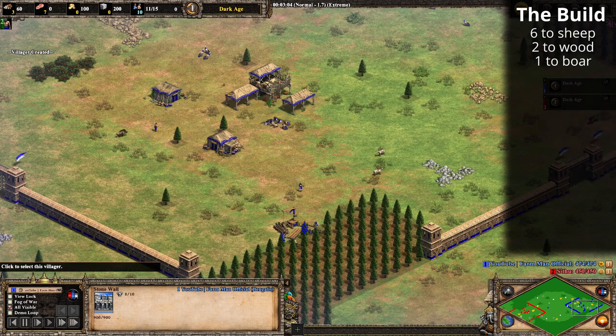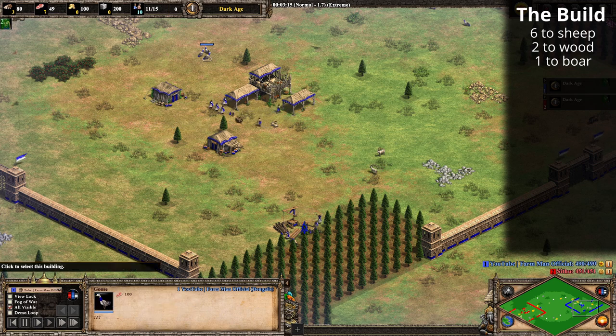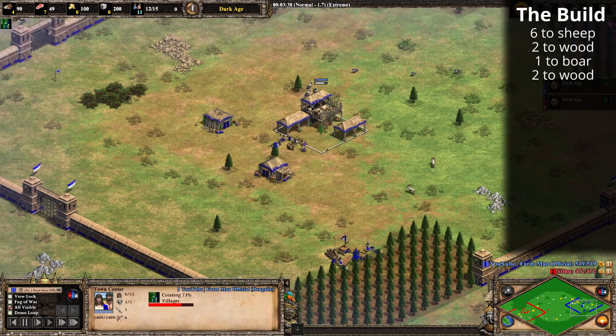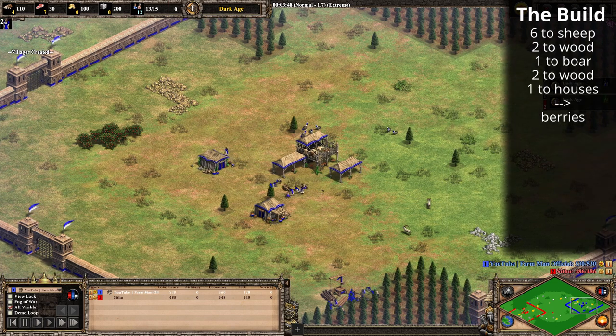When the boar comes in, this is going to be very nicely timed as you can see — the ibex just ran out. If it had 40 food less, as it would on a goose, there would be a bit of idle time there. So we've got 60 food, two to wood, one to grab the boar, and then the next two villagers came out to go to wood to make four in total. The next villager is going to be waypointed forward to build two houses and then go to berries.